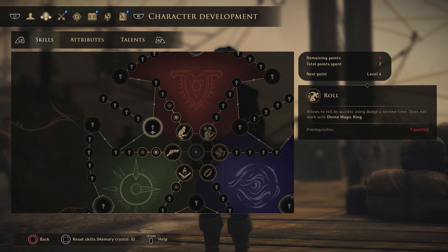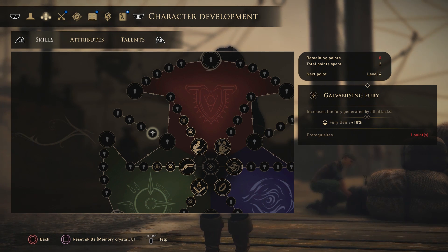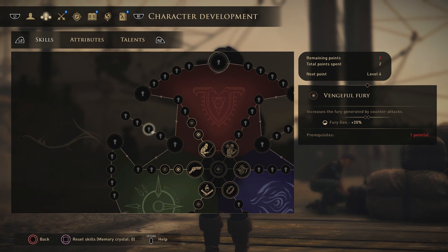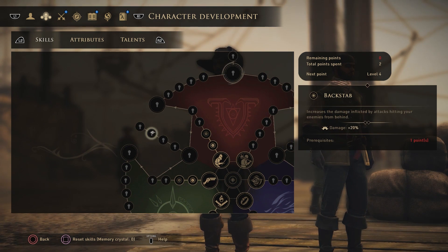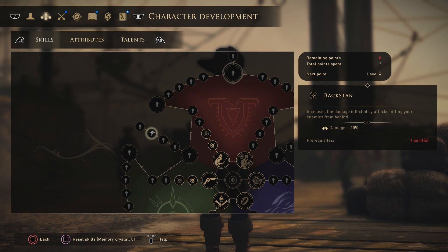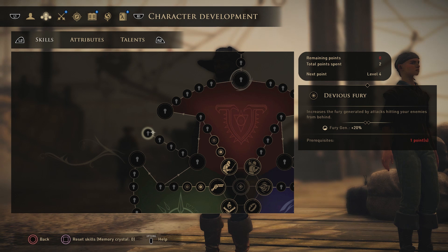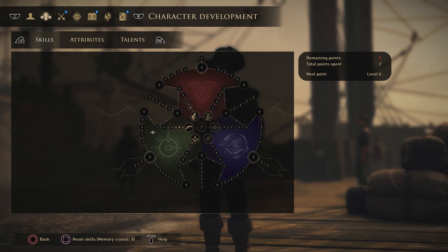For the technical and warrior mid-tree you gain the ability to roll quickly using dodge a second time, though it does not work with the divine magic ring. The next ability increases fury generated by all attacks by 10%. Fury is what you use to perform your large-scale attacks. Counter attacks give an extra 20% fury. There's also increased damage from behind attacks, and devious fury which increases fury generated by hitting enemies from behind by an extra 20%.